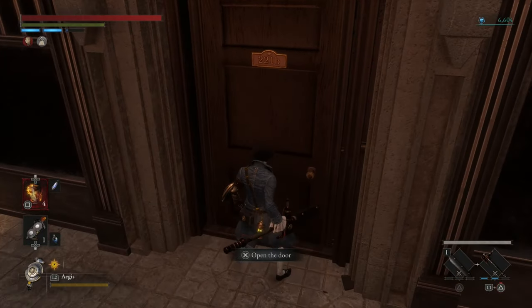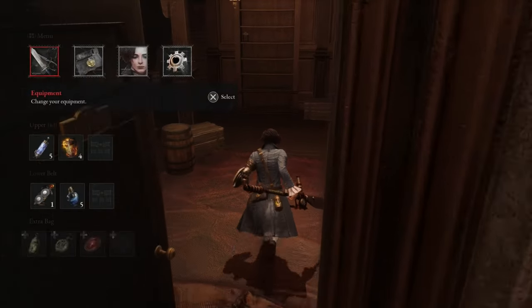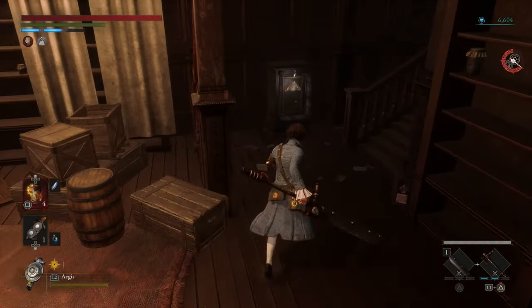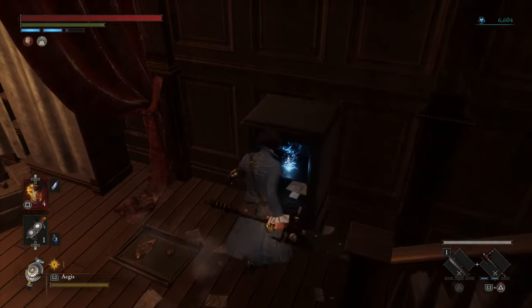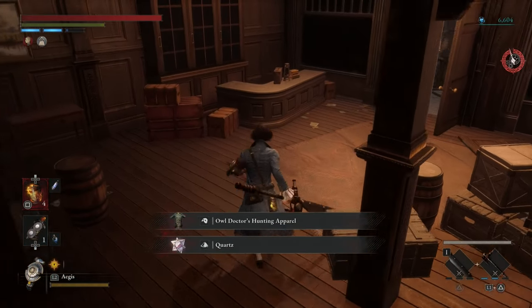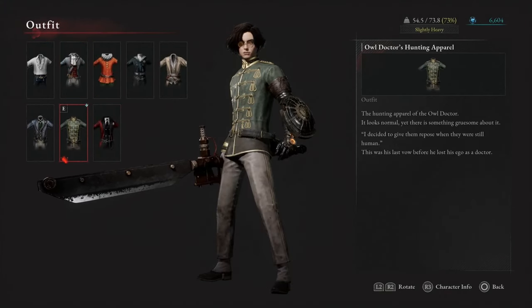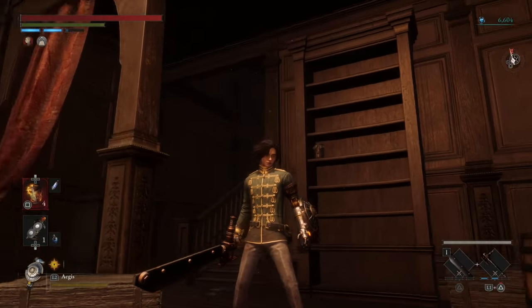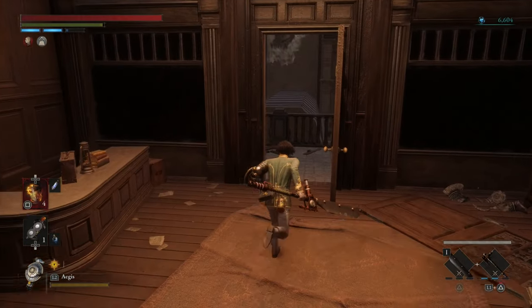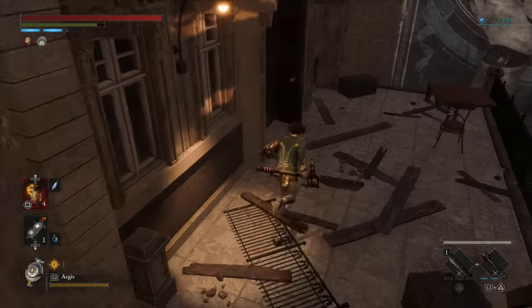You can now open the door. Get the door — and open the safe. Get the codes and the Owl Doctor's Hunting Apparel. How sick do we look? Love it — one of my favorite costumes. We're going to fast travel back — it looks so sick.